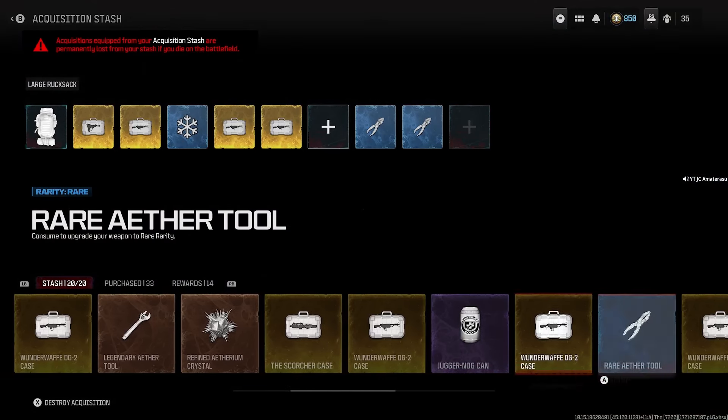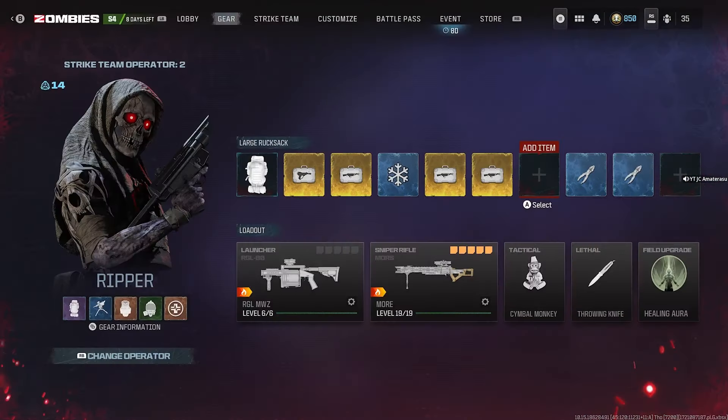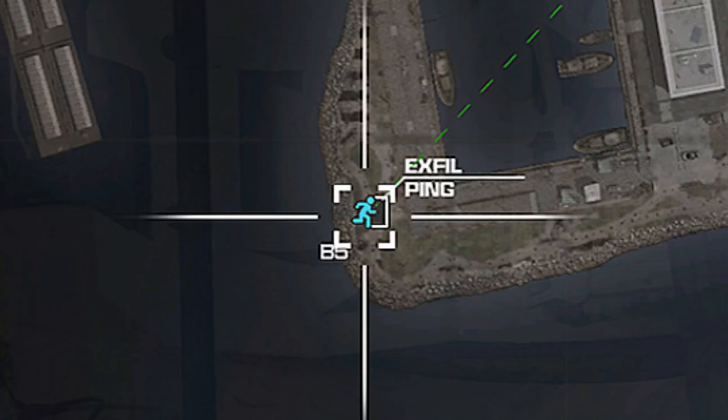Also, check within your acquisitions. Once you check your stash, go to purchase and rewards and see if you have a rare ethereum crystal. If you have a rare ethereum crystal, equip it — there's no need to waste your refined crystals. Just see if you have a rare one; if you do, equip it. If you don't, you'll just have to do the contracts and pack-punch your weapon.